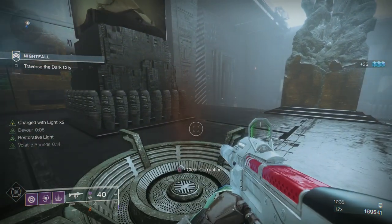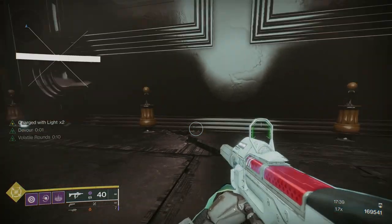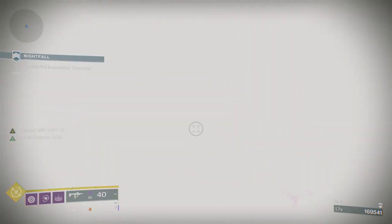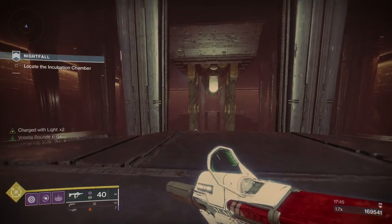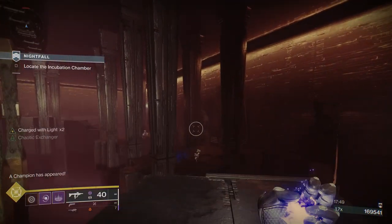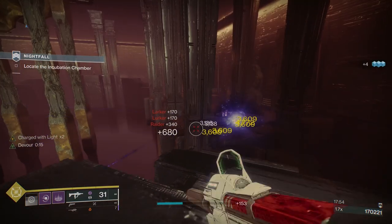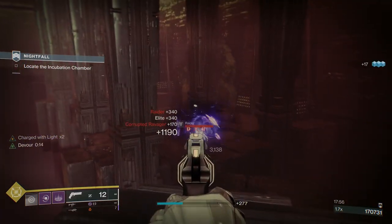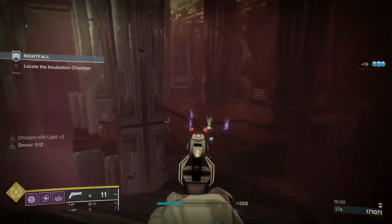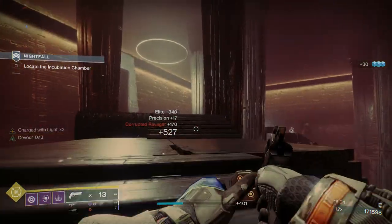If I put a grenade on top of a bunch of enemies and there's a Champion there — whether it's an Unstoppable or an Overload — my grenade will weaken that enemy. If it's an Overload, it will also overload them because I've got Overload Grenades on. If it's an Unstoppable, all it's going to do is weaken it, so my rockets will then do even more damage.